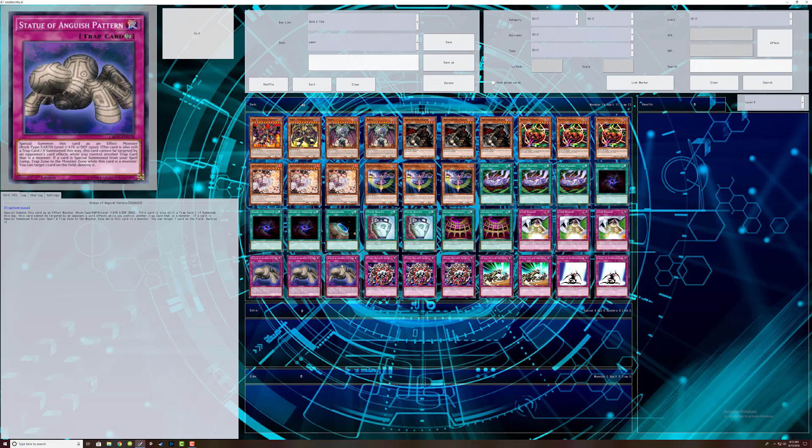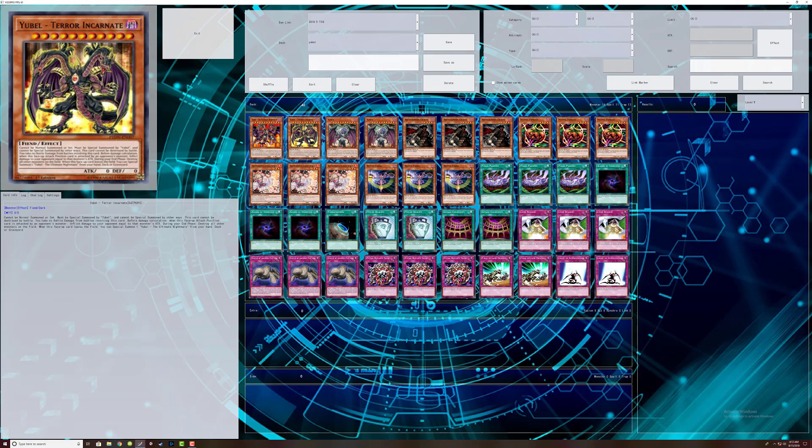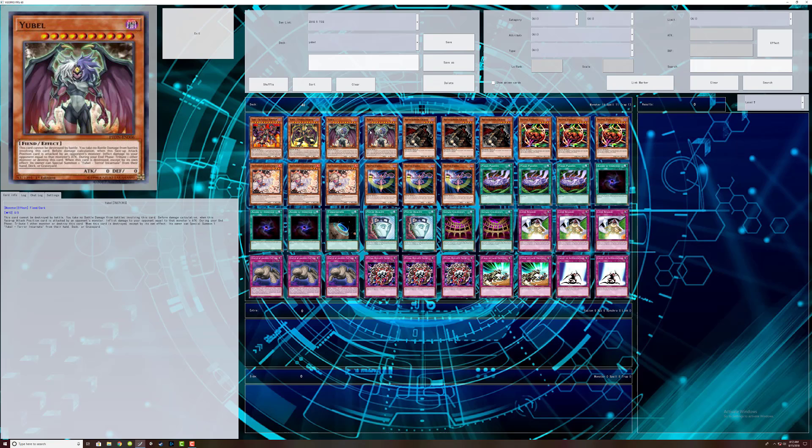Statue of the Wicked — it's a trap monster. Its end-phase effect is that you have to destroy another monster to keep it on board. If it destroys itself with its own effect, it won't trigger the next incarnation of UBell, which sucks. Honestly they should remove that restriction so it can just progressively chain into itself — it would make the whole idea a lot stronger.